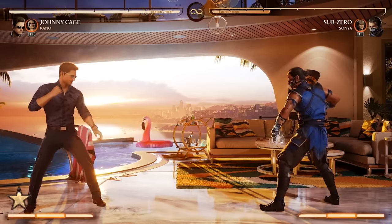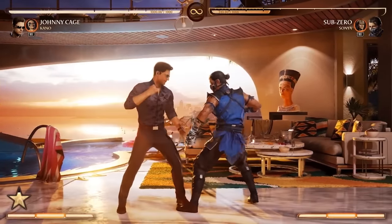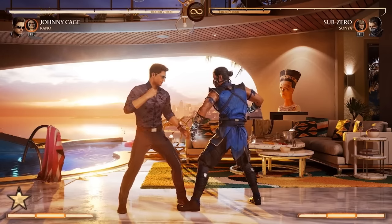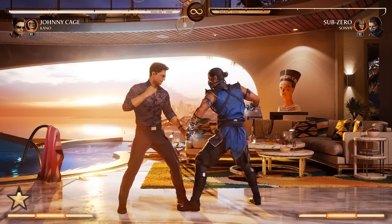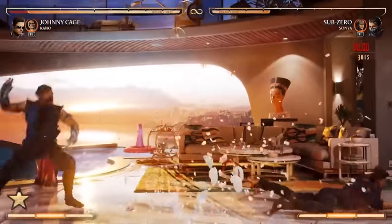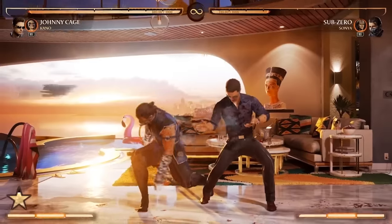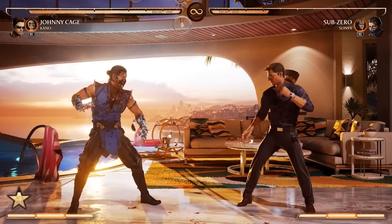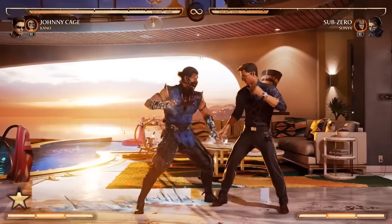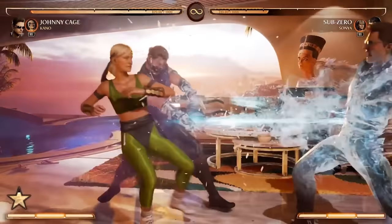Lastly, there's one more mechanic I wanted to show. Johnny Cage has a unique mechanic where he can actually break a throw, use one bar of meter to break your arm, and then disable your throws for a limited time. There we go — I am pounding on the throw button and nothing happened. I cannot throw. It does take a bar, but it's a pretty neat mechanic — a little bit of time where throws are disabled.